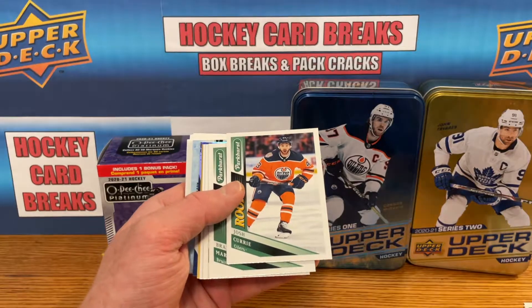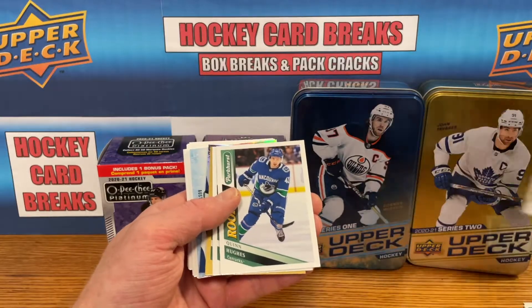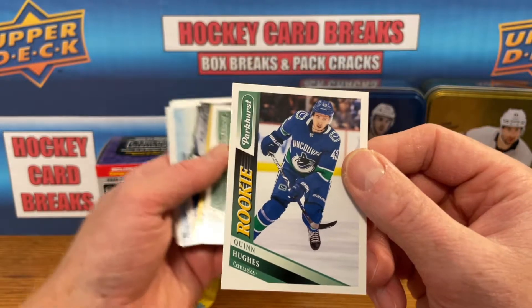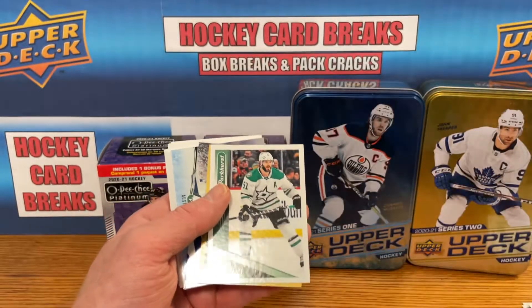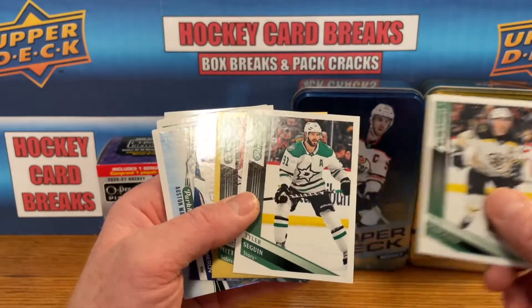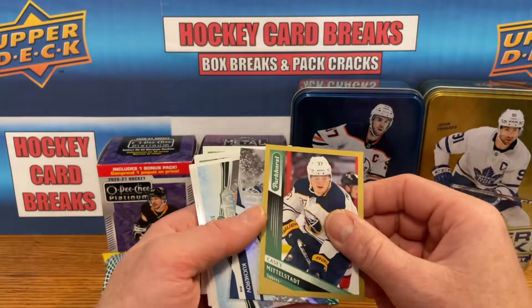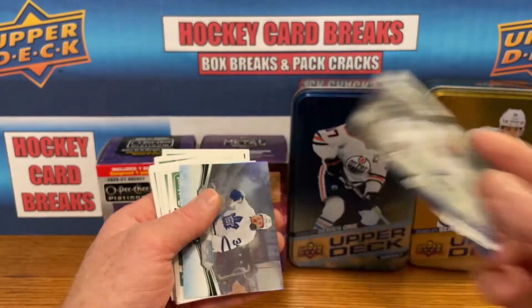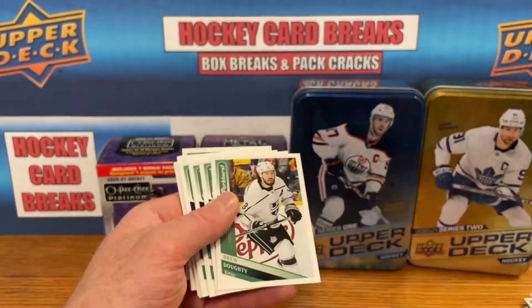There's a rookie right there — we got a Josh Curry rookie. Quinn Hughes rookie — there we go! Looking for the Hughes brothers, Kiel McCar, and Nick Suzuki as my top four. So I got one good name there, that's perfect. Got a Middlestad gold, and we got a Hailstorm for Nikita Kucherov — that's a nice card. And we got a View from the Ice for Auston Matthews. Two great names there, that's awesome.